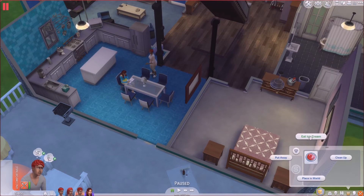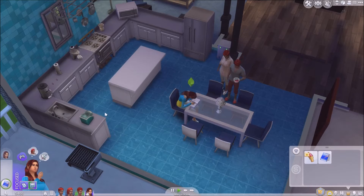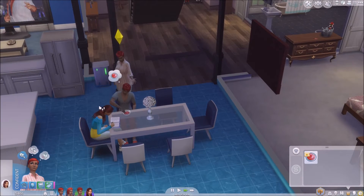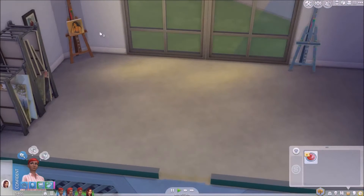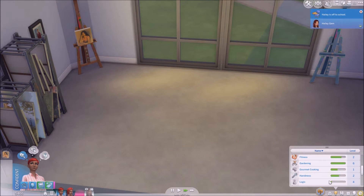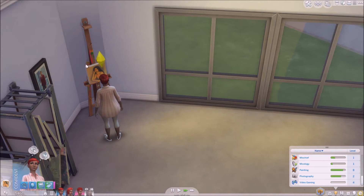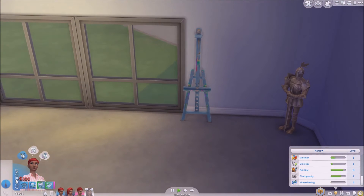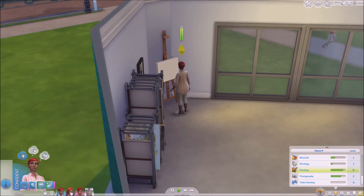Extra credit complete — yay! Come over here to the studio and sell this to the art gallery. She hasn't maximized her painting skill yet — I feel like I'm failing. A confident painting — no, the moodlet went away, but I'm still going to do it and see how it comes along. Then I'll have her change into one of the new outfits I worked so hard to give her.